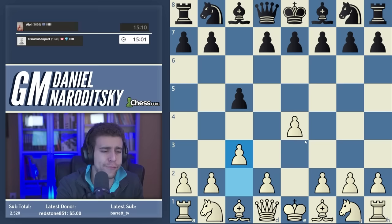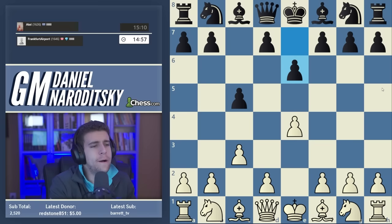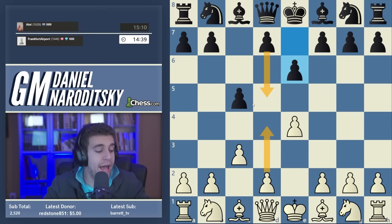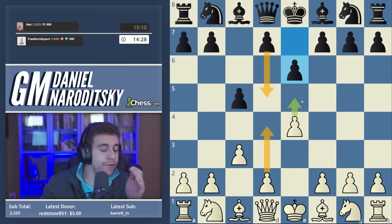After e4, the two main moves for black are d5 and knight f6. The move e6 has an interesting property: after we play d4, black can allow a transposition to an Advanced French. If we play d4 and black plays d5, black has to be okay with white going e5 — a direct transposition to the Advanced Variation of the French Defense.